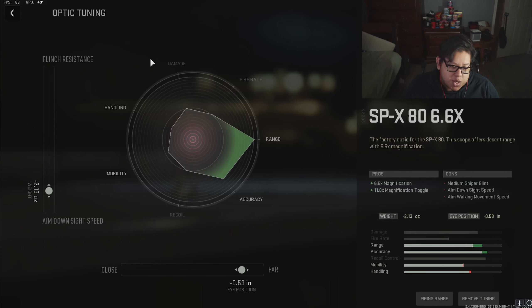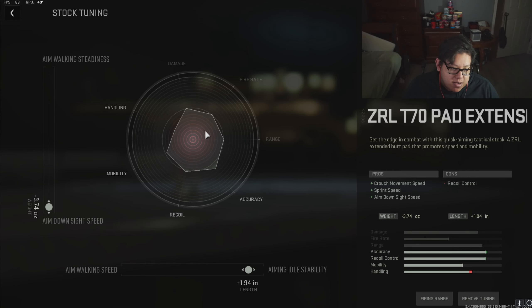This setup gives you the best ADS speed, and we're going to top it off with the tuning. For the scope tuning, there are two variables: flinch resistance or ADS speed. Since we're quickscoping here, I don't really need to worry about flinch resistance, but if you want more flinch resistance you could bring it all the way up. I like to keep it fast. For the eye position I have it set for more accuracy in the long run.